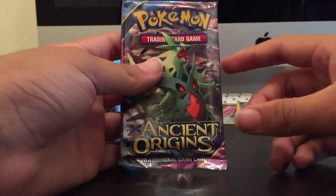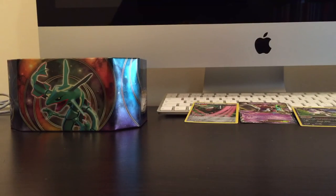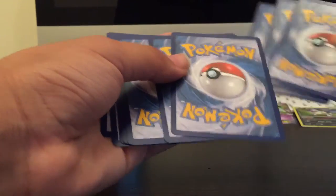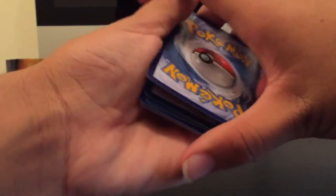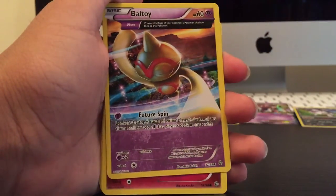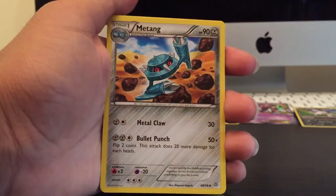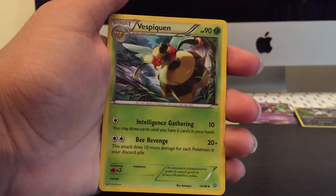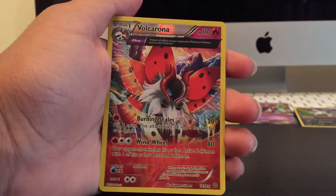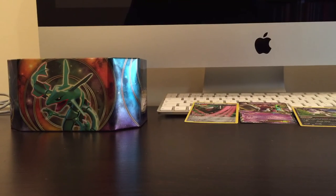We've got a Tyranitar Ancient Origins booster pack. Starting things off, we've got a Combee, a Budew, Ralts, Gullet, Eevee, Miltank, Hex Maniac, Vespiquen. The reverse is a Volcarona — that's a rare. And the actual rare is an Entei Non-Holo. Awesome. Even if I don't get anything in the last pack, I'm still happy with two Holos from a tin like this.